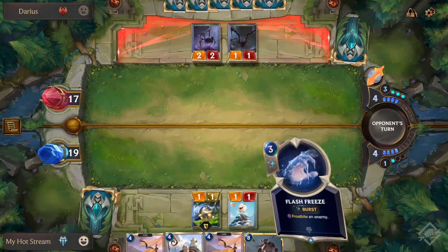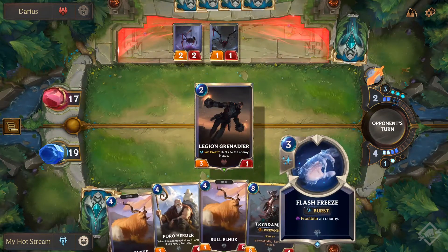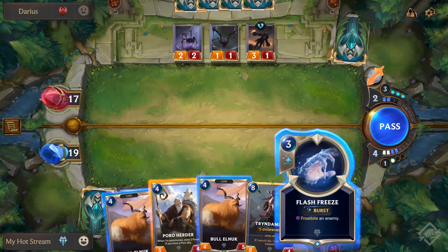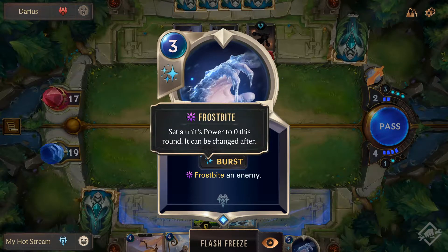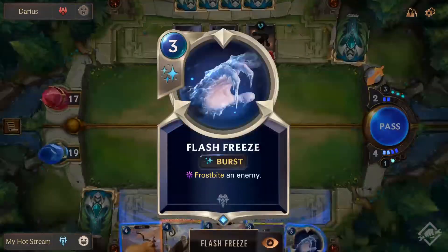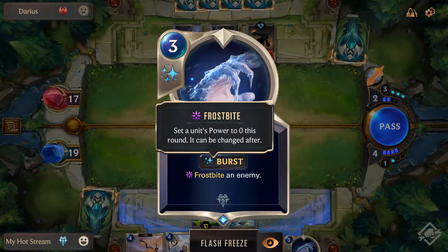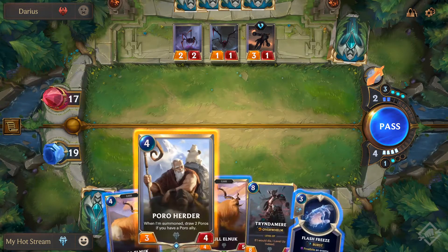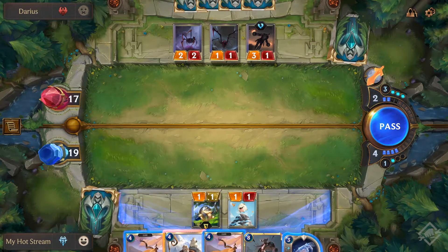Frostbite an enemy - okay so we can stop an enemy frostbite in its tracks. It sets power to zero. Oh, it can be changed after - it's only this round, it's not permanent. That's fine. We have four mana. When summoned, draw two Poro Arrows if you have a Poro ally - and I do.